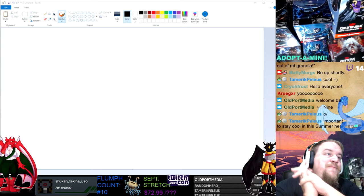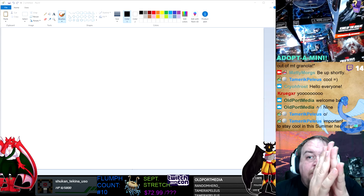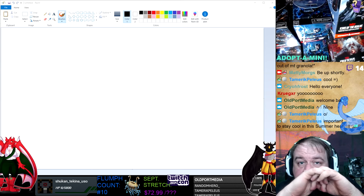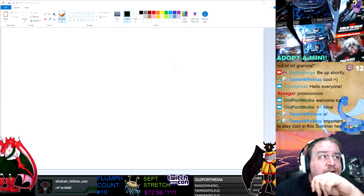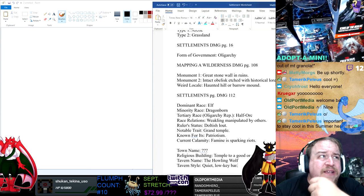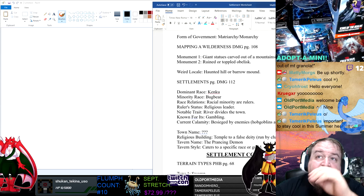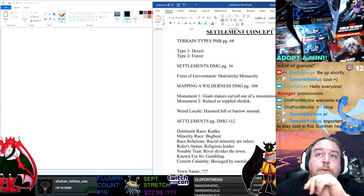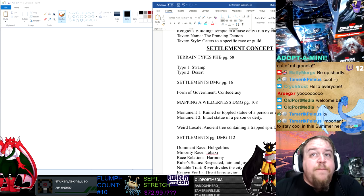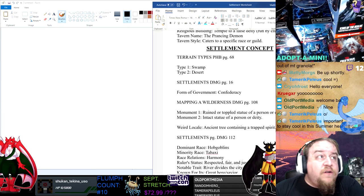All right, well, we have created the foundational documents for this region that we're going to be creating, and in fact I think we can even get a twofer map in here, because we ended up telling a story simply by doing this exercise. This is going to become the basis, or at least a partial basis, for the adventure we're going to send our Monsters characters on tomorrow. So we have a desert forest area, a swamp desert area, we have these two city states that are separated by a river, and there are some notable features.